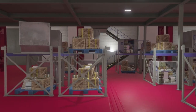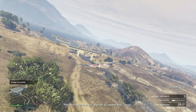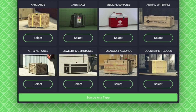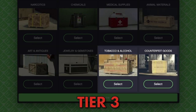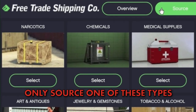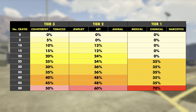Filling your warehouse with all 50 crates means a total of 1.5 million dollars. Unlike other crate sourcing, these have no upfront costs — each sourcing mission is free. Each crate type works in three tiers: narcotics, chemicals, and medical supplies are Tier 1; jewelry, art, and animal materials are Tier 2; counterfeit goods and tobacco are Tier 3. The best approach is filling all 50 spaces with Tier 1 crates, as they pay out the most. Hitting 25 or more Tier 1 crates adds a 35% bonus on top.